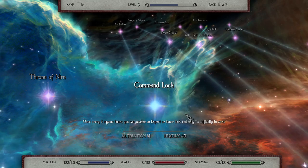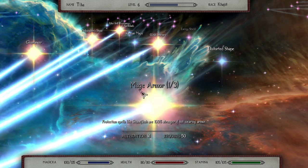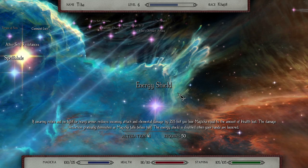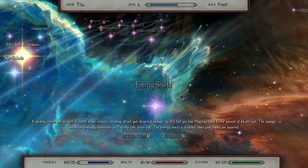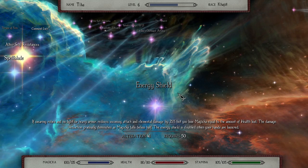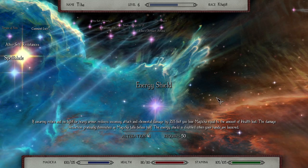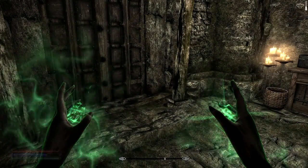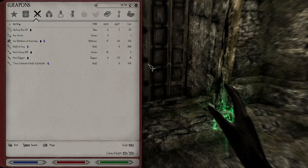We can get the unlock perk, but we already have an unlock spell, so I'll leave that for right now. We're going to leave the Vancian magic for a while too. This perk needs to be level 50, this is also level 50. This is kind of interesting — if wearing robes and no light or heavy armor, reduces incoming attack and elemental damage by 35%, but you lose magicka equal to the amount of health lost. It's kind of using your magicka pool as a health shield, a protection to your health. The damage reduction gradually diminishes as magicka falls below half, and the energy shield is disabled when your hands are lowered. Let's do Distorted Shape — when we get another perk, we will do that.